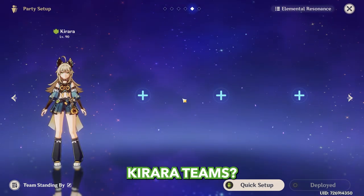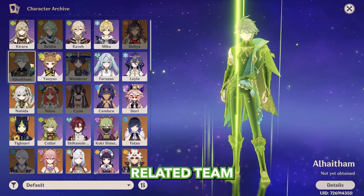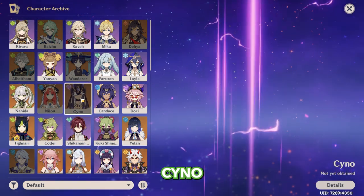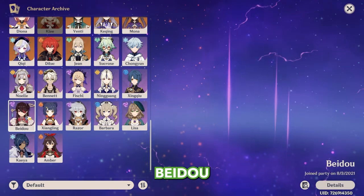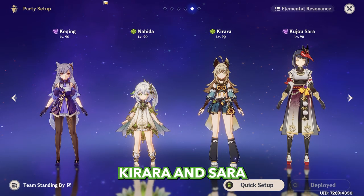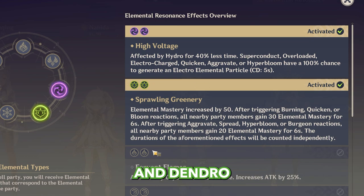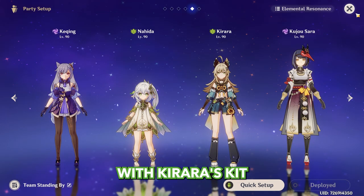What about Kirara teams? She's good in any Dendro-related team. She can work with Alhaitham, Yaoyao, Nahida, Nilou, Cyno, Tighnari, Kuki, Ayato, Yae Miko, Keqing, Razor, Beidou, Fischl, and Xinqiu. The team I would personally use her in is Keqing Aggravate with Nahida, Kirara, and Sara. It features both Electro and Dendro resonance. This team plays quick-swap style, which perfectly aligns with Kirara's kit — every time we swap to her, her shield is ready.